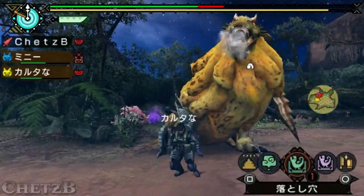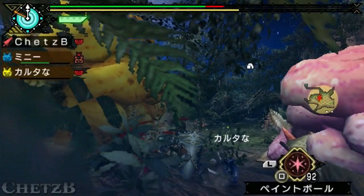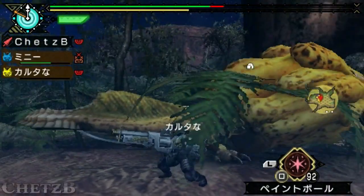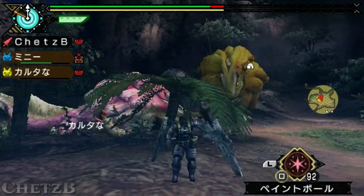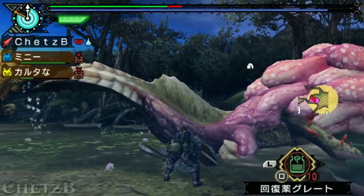This attack where it will basically charge at you head on is fairly easy to avoid — you just need to keep an eye on it from a distance when it happens. I just slowed that down to show you that it can also be applied to the subspecies variant. However, it contains poison.